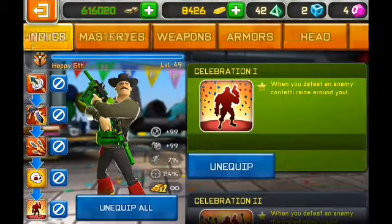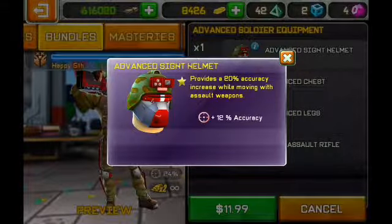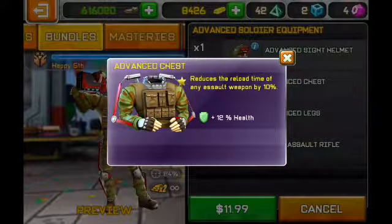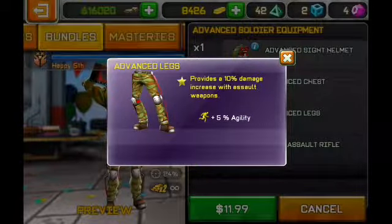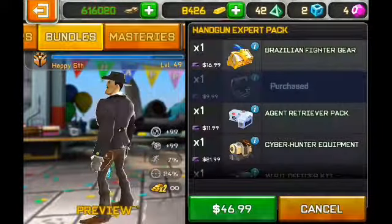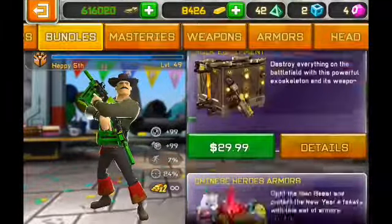The bundles are available for purchase this week — it's the Advanced Soldier Equipment. We got the Advanced Sight Helmet, which provides a 20% accuracy increase while moving with assault weapons, extra 12% accuracy, extra 12% health, and reduces the reload time of any assault weapon by 10. Advanced Legs provides 10% damage increase with assault weapons and 5% agility. We got the RAKT Assault Rifle, the Handgun Expert Pack, and the Monarchs.